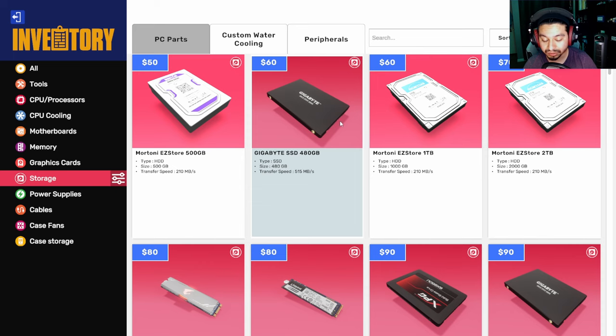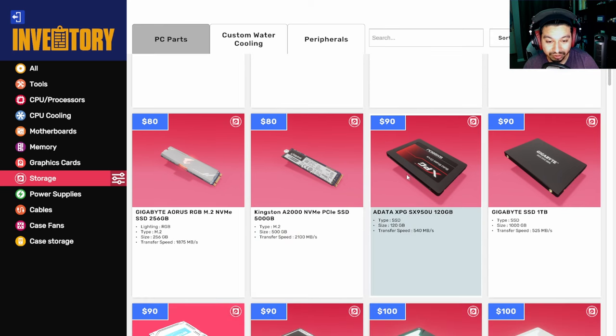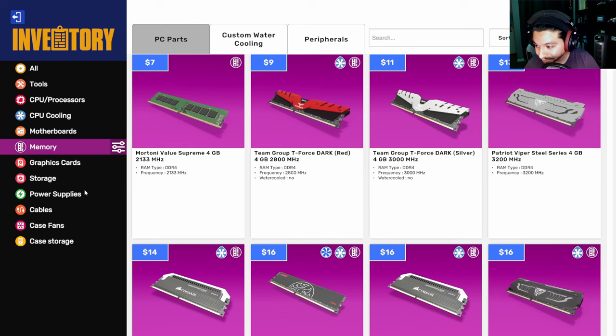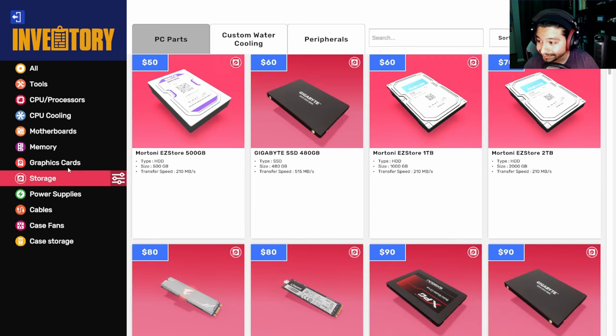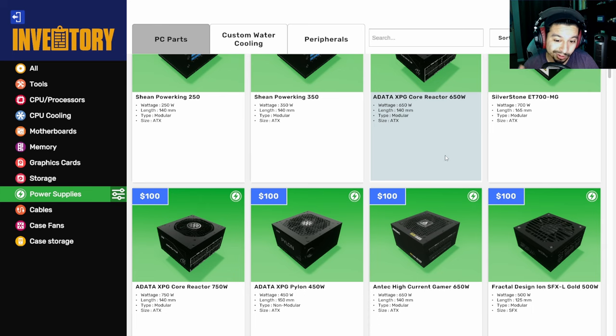Storage is a bit slower than RAM but still nowadays it's super fast, and it's where you do your long-term memory - where you store documents, video games, software, all that kind of stuff. Those are your two types of memory, though really one is storage and one is actual memory. Next thing would be the power supply - this is what's going to power your whole computer.